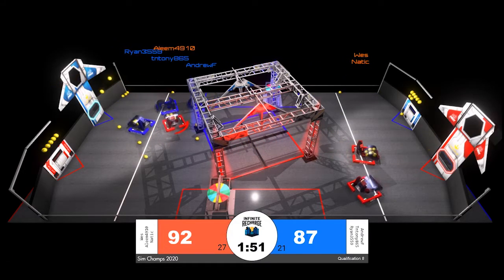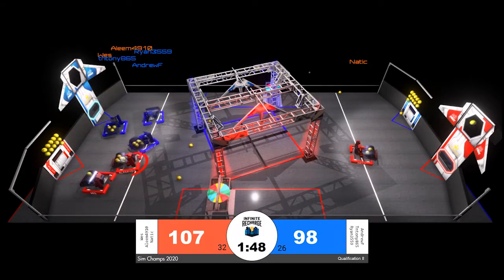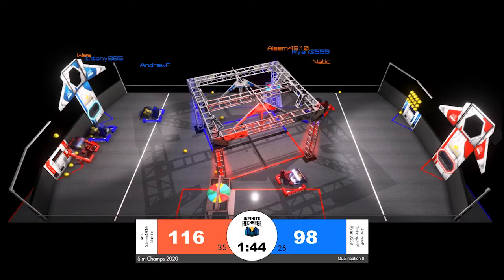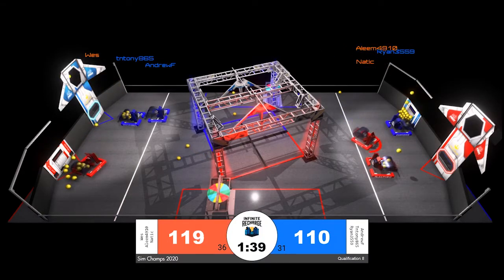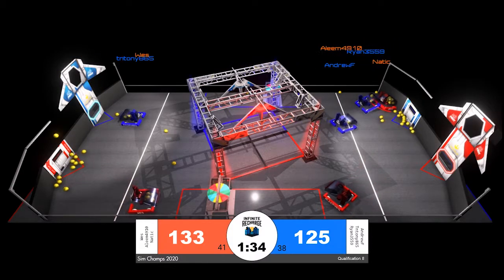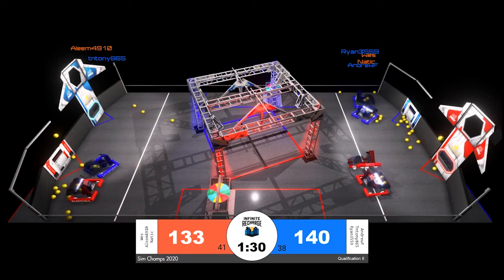Ryan and Tian Tony are facing defense from Aleem in red. This is the first time we've seen Aleem on the field, and it looks like they might be focusing on being a strong defensive team member for the red alliance. When we see a collision between a red robot in the red sector playing defense against a blue alliance scoring robot, you will see a small bumper appear around the robot.